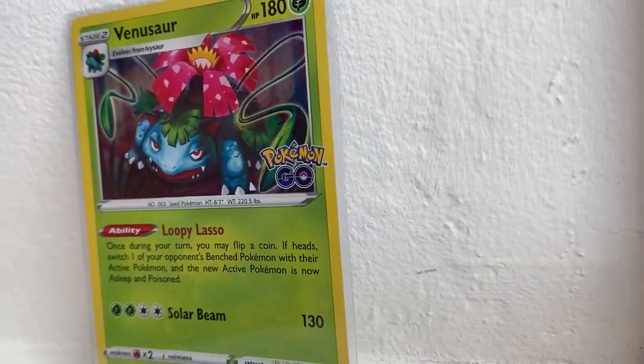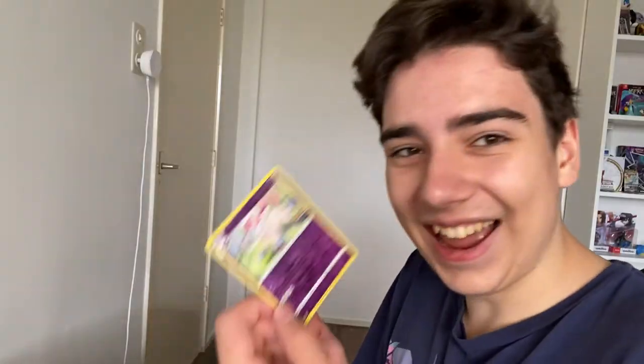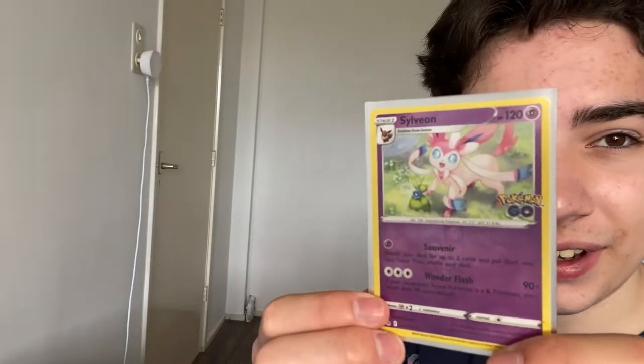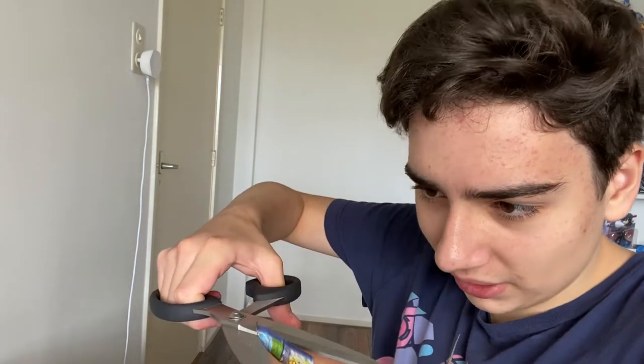Wimpod, Rattata, Alolan Doves, Spinarak — Sylveon! Yes! I even said in the beginning that Sylveon's my favorite Eevee evolution! That's a really really nice card. Is it a Ditto card? Anyway, so far this is really awesome and we're only four packs down and each one had a hit. Sylveon, it's so beautiful! I bet this set will be super expensive later on — what if I hold onto these cards for five years?